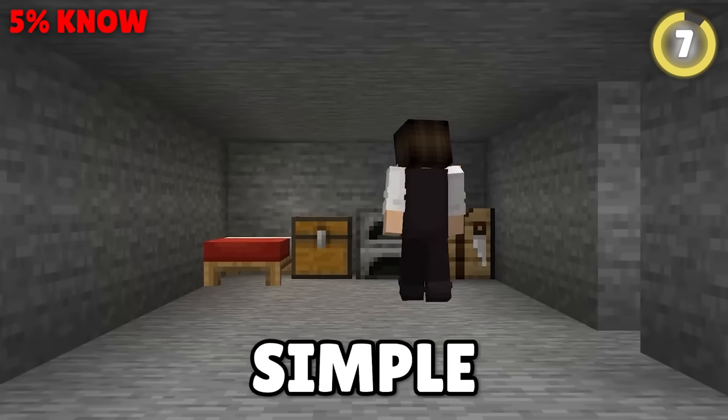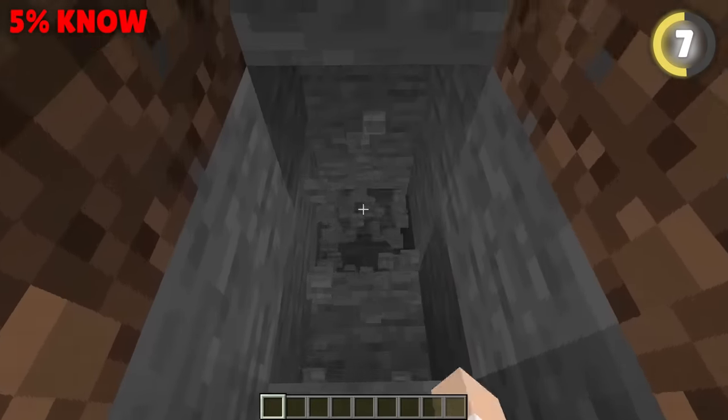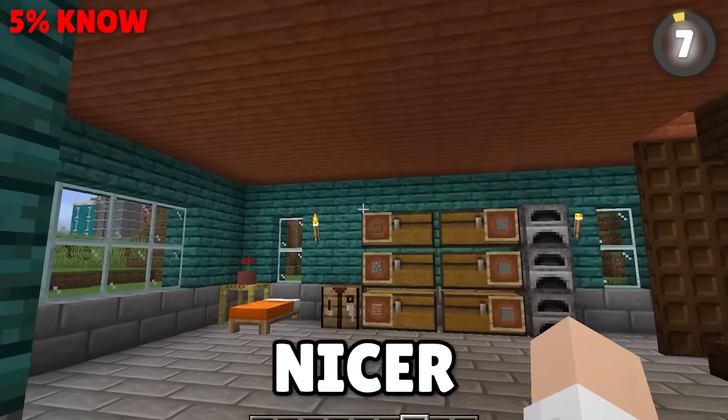So many people make this simple mistake — stop making low ceilings! Even when mining, a two-block tall staircase tunnel is a recipe for bonked heads whenever you go up or down. Also, doesn't the high ceiling look so much nicer in your house?